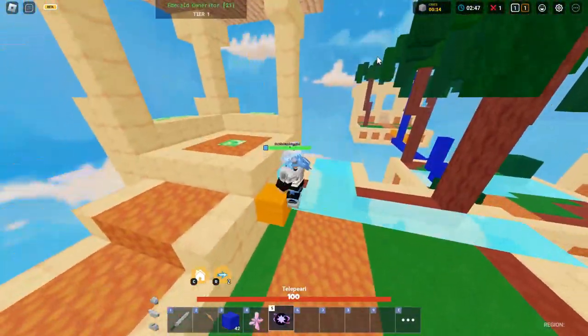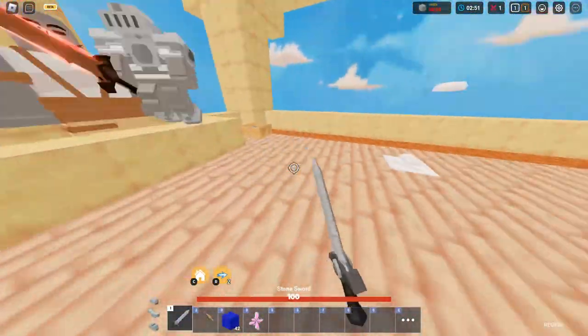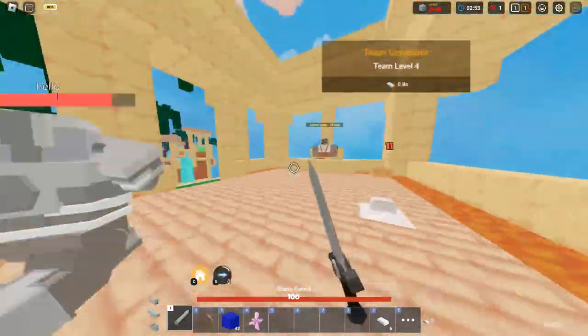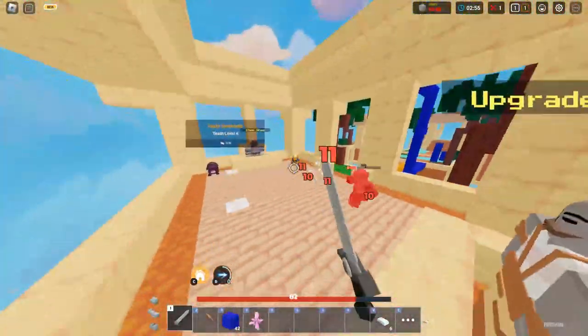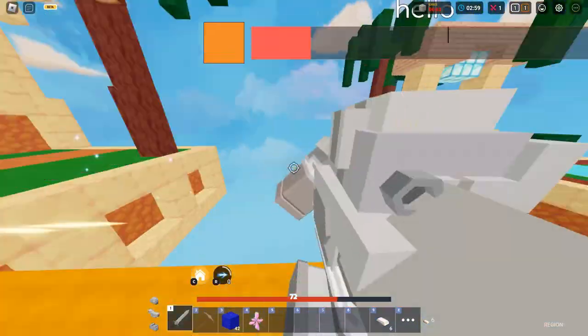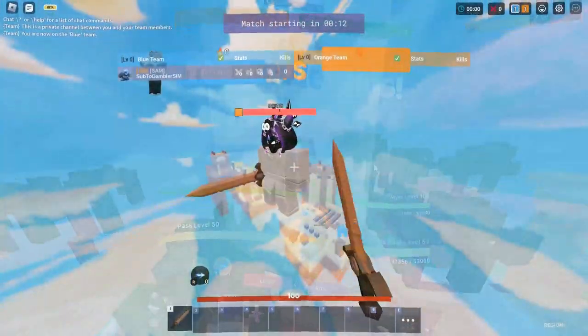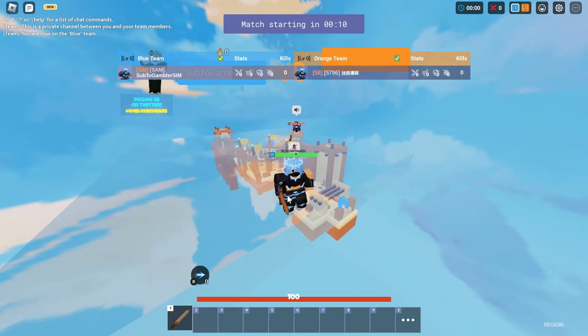I got iron armor — let's go to his base. He also has iron armor now. Let me pearl on him — he's getting comboed on high ping! Combo on high ping — nice! GGs!